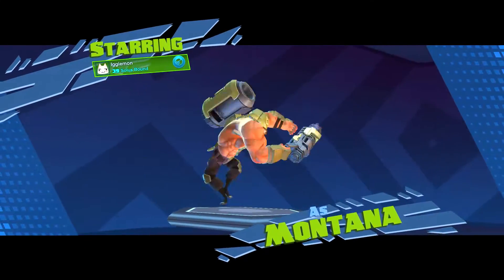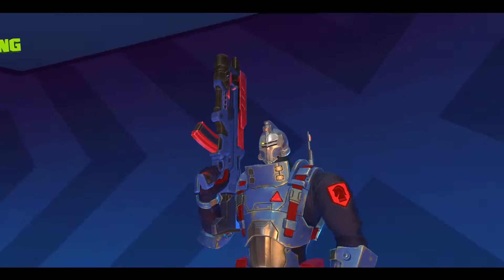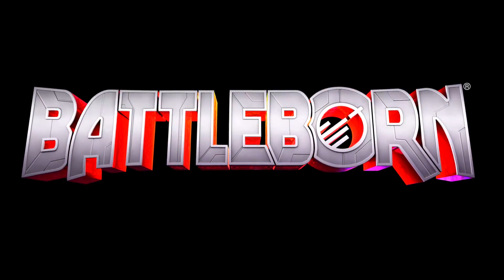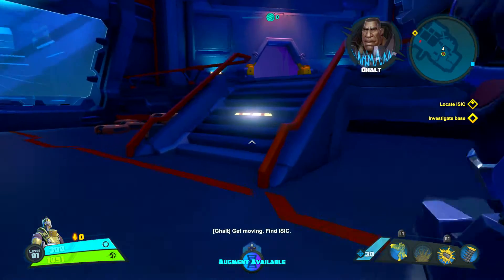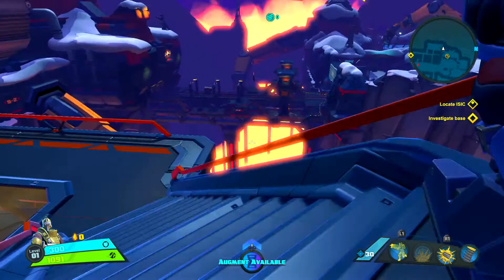Go ahead and pick your two characters needed for the challenge — I'm picking Oscar Mike, my friend's grabbing Montana. As soon as the mission starts, you guys just want to run and jump off the ledge. You're both going to die and the mission will fail due to the hardcore difficulty, and this actually counts as a completion towards your challenge.